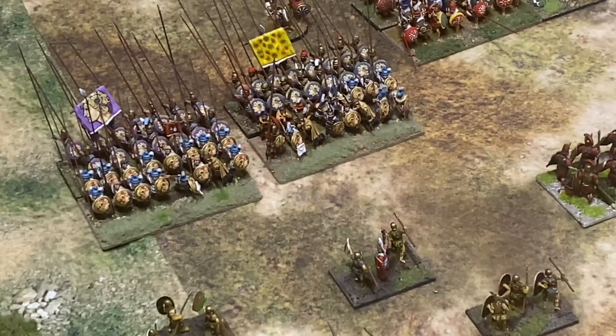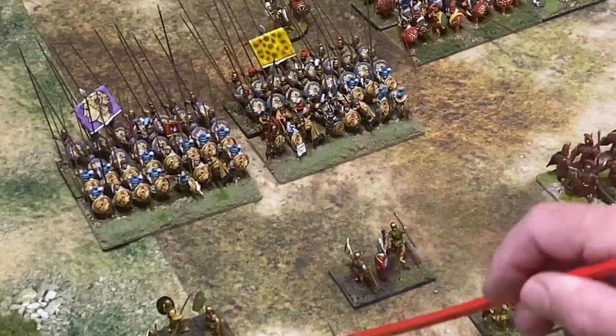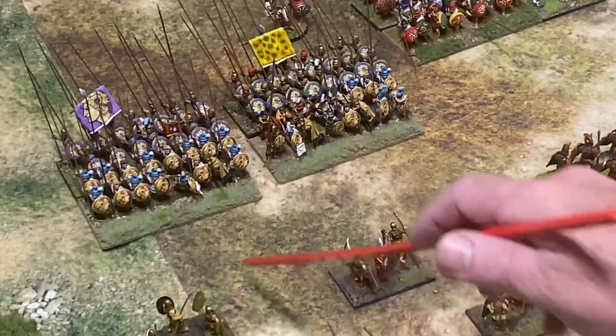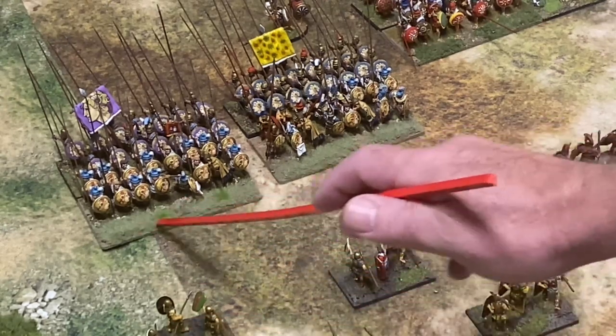I'm looking at the Hail Caesar rules relating to Republican Roman - so we're talking Polybian, pre-Marian reforms essentially - Republican Roman armies and how they base their Hastati, Principes and Triarii, the main battle infantry. Basically, a small size unit in Hail Caesar will have exactly half the frontage of a standard unit.